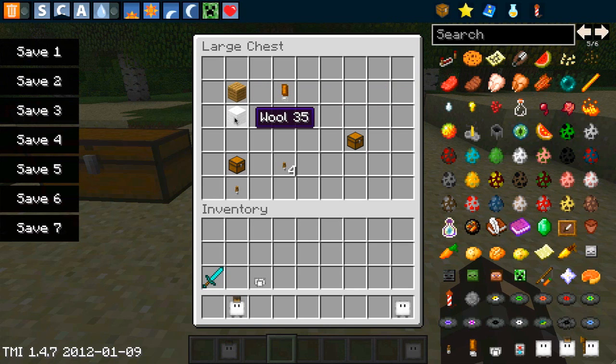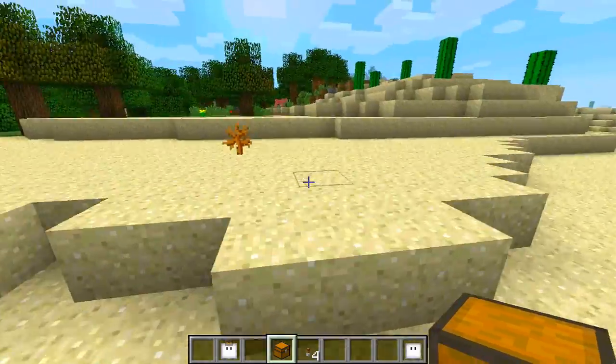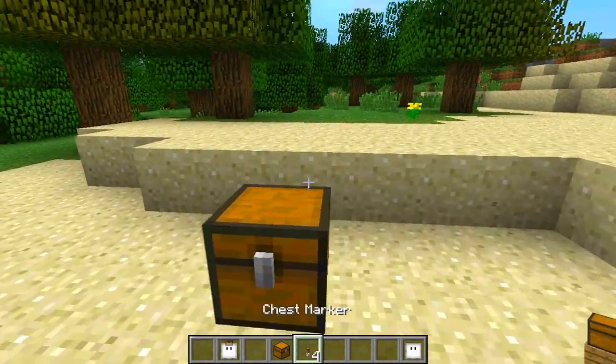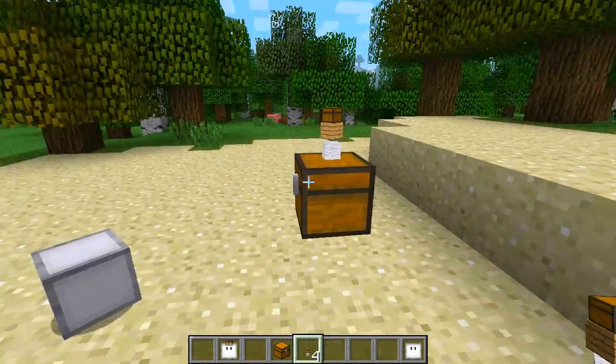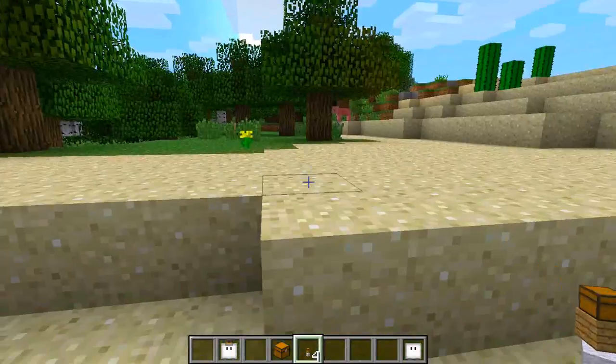This is very straightforward. First, craft yourself some markers — this is done with a piece of wood and a piece of wool. Combine that with a chest in a crafting bench and it gives you four chest markers. Place down your chest, hold shift, right-click with the chest marker, and this chest will become the central hub for any cubes in and around it for depositing items.